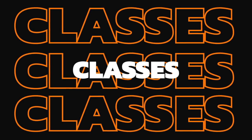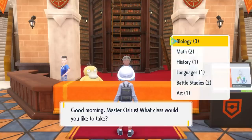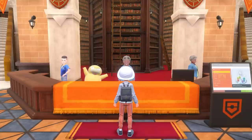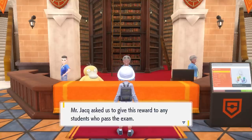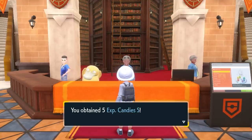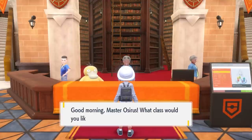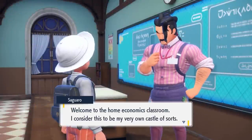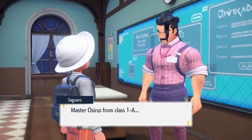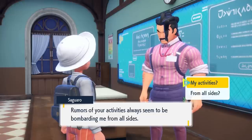Another aspect of these games is taking advantage of the classes available once you are enrolled at school. These classes give valuable information about different aspects of the game including shiny Pokemon and Tera rates, and by completing classes you can earn experience candies awarded for passing exams. New classes become available with each new gym badge. Also make sure to speak to the teachers around the school, as you will eventually get side quests to unlock certain Pokemon or rare items as you progress through your adventure.